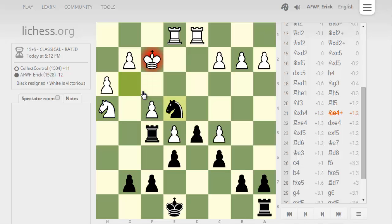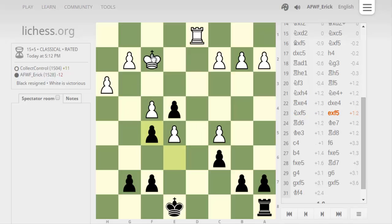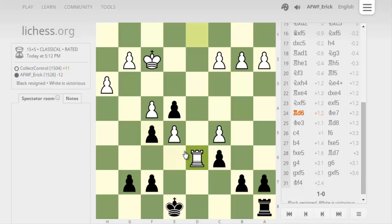He takes with his rook. Now I have these connected pawns — no more two pawns in the center. He now has a big awesome square for his rook. My pawns are doubled and not really doing anything. I can't really get my pieces into the game, and I just think I'm at a complete loss here.